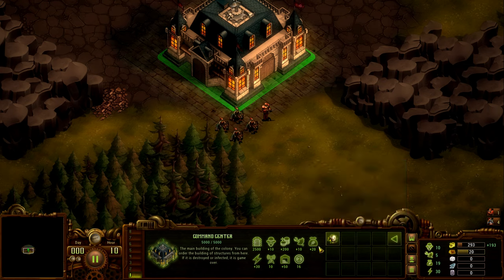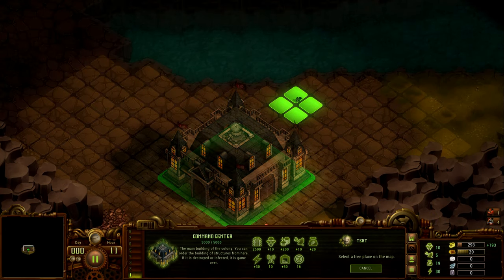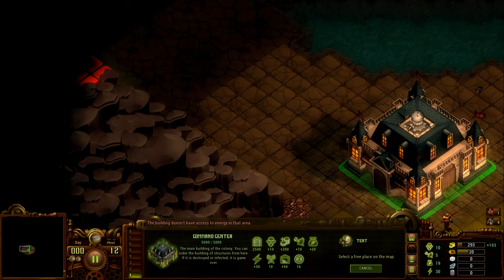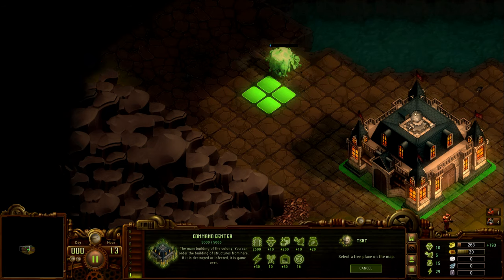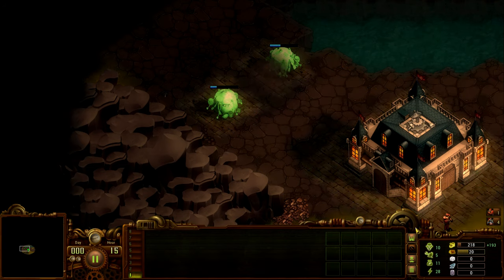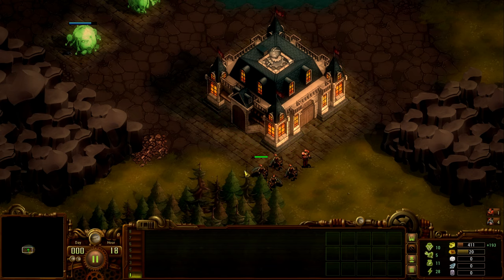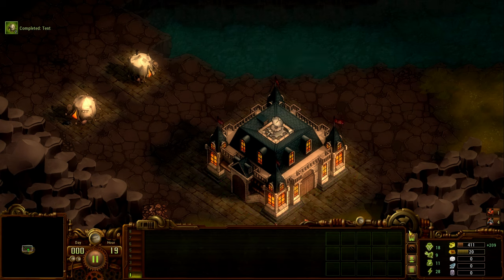You'll need the gold to build things for your colony and civilization. Tents are the first thing to place — that's where your people stay and you'll get more workers and colonists through doing this. I'd recommend putting them in a line, but quite far away from the base, so you can build defenses behind them. Those defenses will protect the main command center — if it gets destroyed or infected, you're dead. There's no repairing that; it is death.